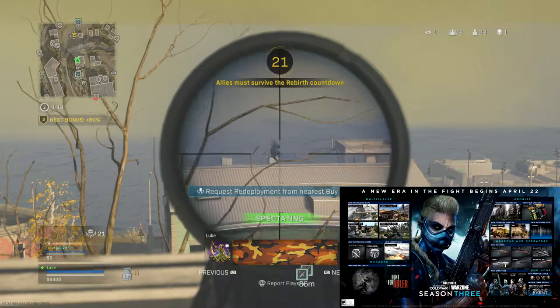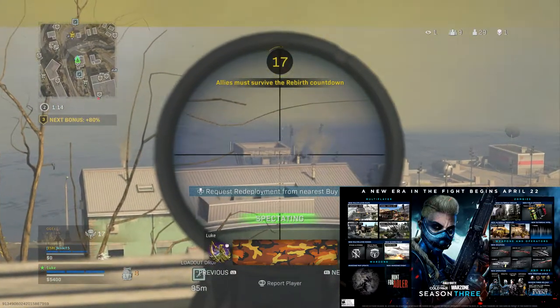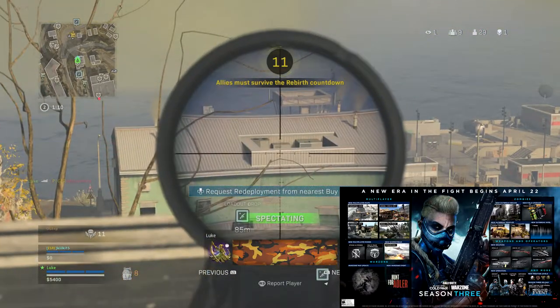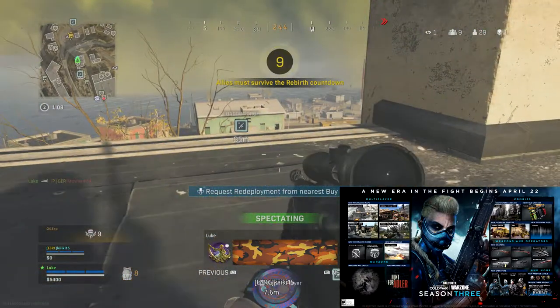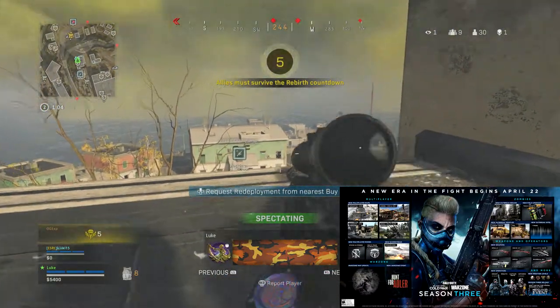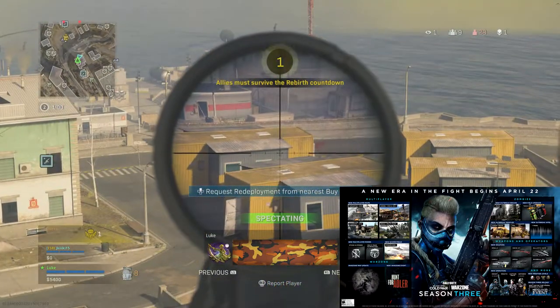We also have a new field upgrade called Toxic Growth. As you can imagine, it's going to be some green chemical liquid mess, and it's basically going to transform you into a zombie. It's just a new field upgrade which you're probably going to use once and never use again, let's be honest.